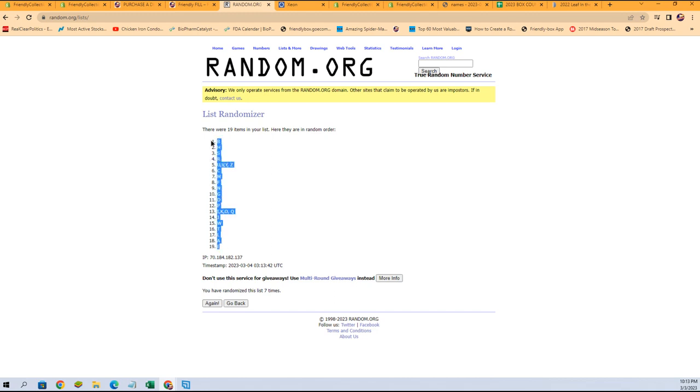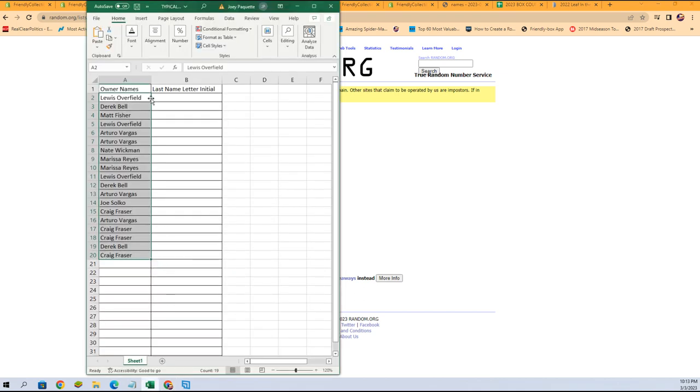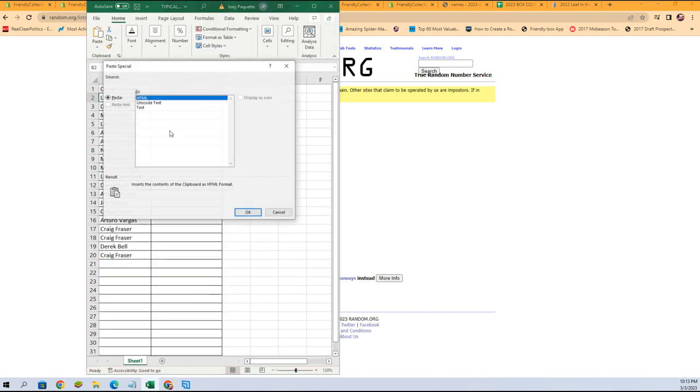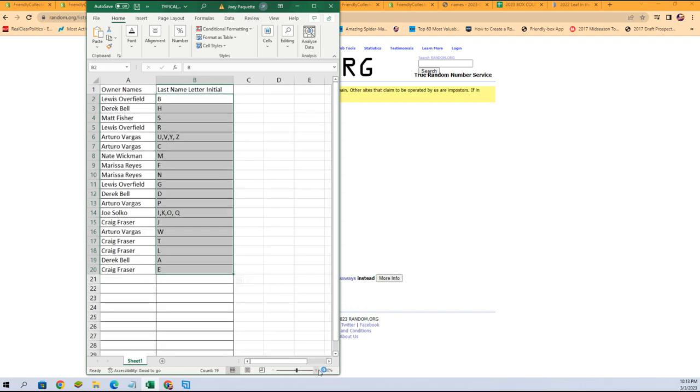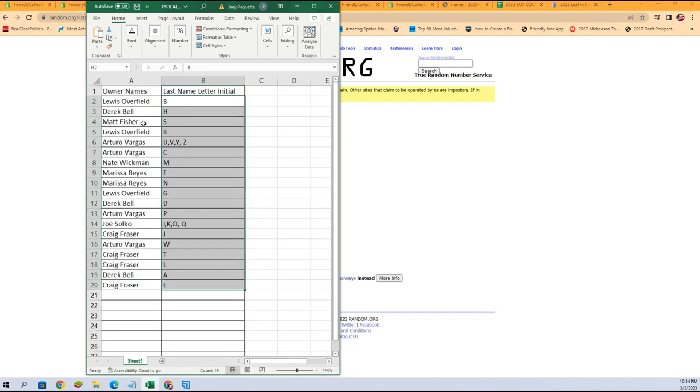E at the bottom, B at the top. There it is — there is our lineup for this break. Let's get a little zoom action so we can see everything a little bit better. Lewis O, you've got last name letter B. Derek B, you've got last name letter H — all the way down to Craig F with last name letter E. Any trades, let's get them into chat.